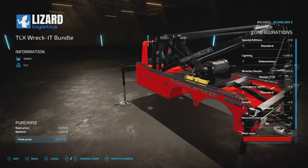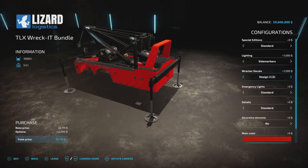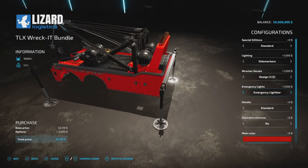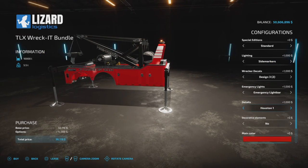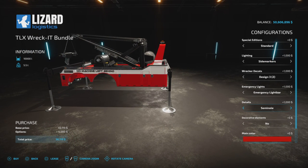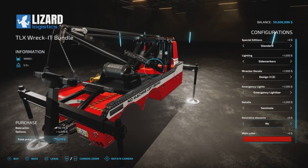The design is called 'No Machine Left Behind' — a 1982 Wrecker. Emergency lights: we have an emergency light bar or nothing. Details are decals — Standard, Houston One, semi-note, and Standard. So we have basically two designs. Decorative elements are also available.